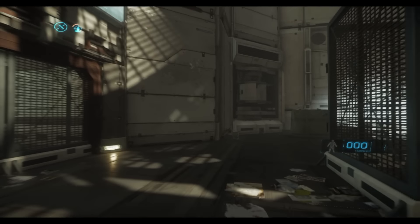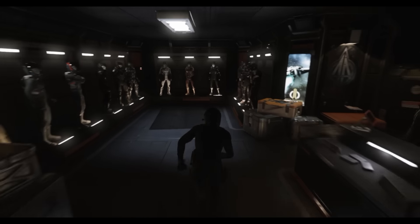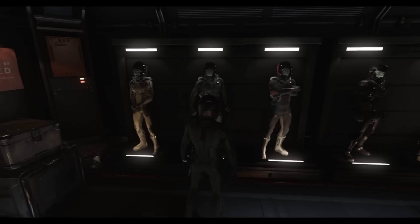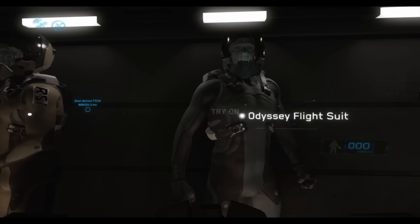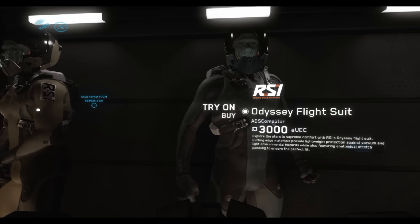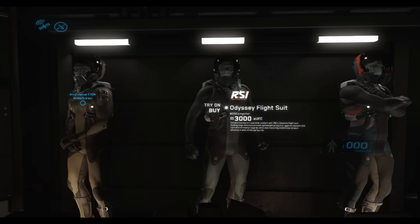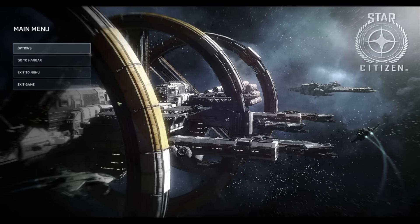Let's move on to the candy that was given in this particular patch. I'm going to bring you over here into one of the shops inside of Point Olisar. You'll see that there are very similar spacesuits as to the one I have on, but these over here — watch — these actually include the RSI Jetpack. So it is kind of annoying to me that the one I purchased doesn't have it. You see it right there: Default RSI, default jetpack. I paid $3,000 on the planet and it just doesn't make sense to me.